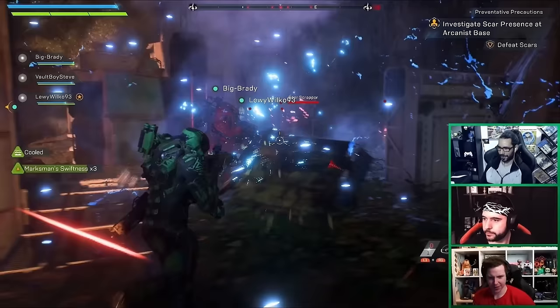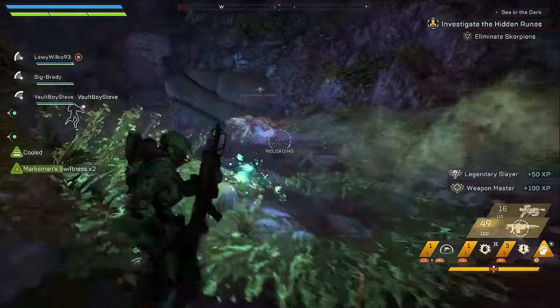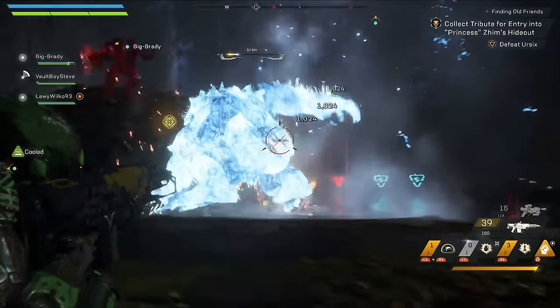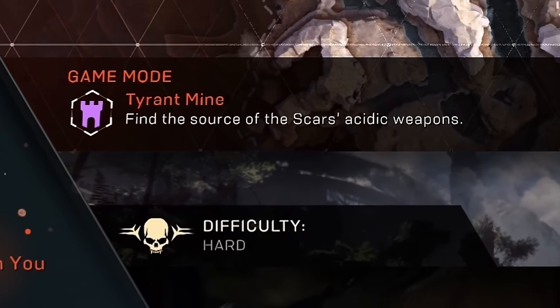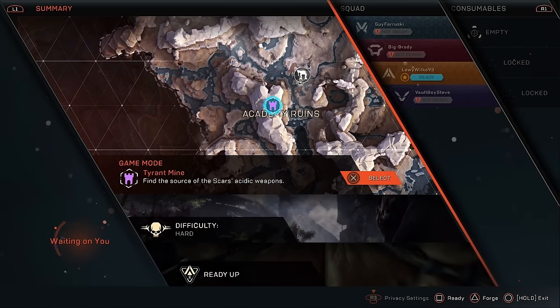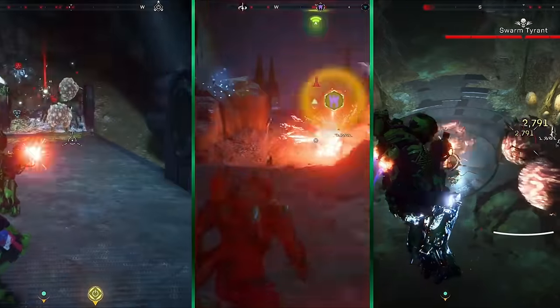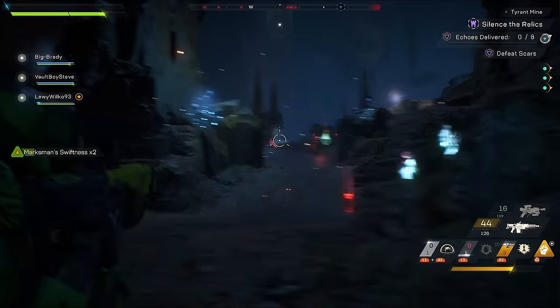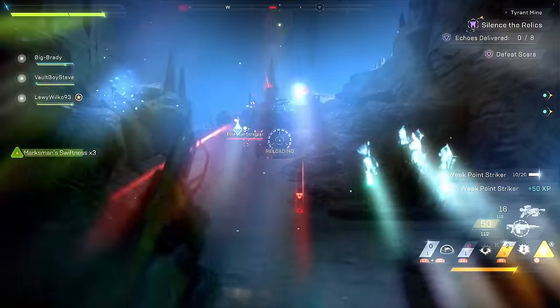We essentially eradicated anything in our path. No matter what the game threw at us — from scars, scorpions, Dominion, and even big colossus beasts — nothing was a challenge. Until we attempted a Stronghold mission. Stronghold missions are special events of sorts, similar to raids. They're split up into sections, and they more than make up for the lack of difficulty in the story. We had to coordinate our movements, communicate, and genuinely support each other. It was glorious.